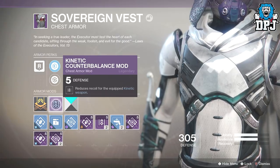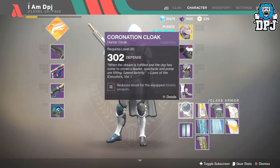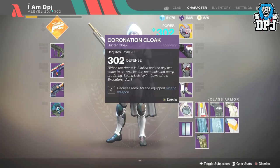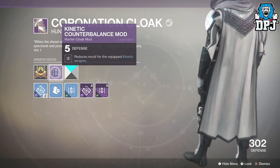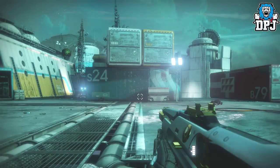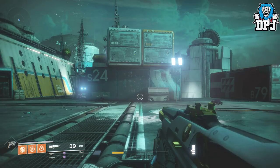So these kinetic counterbalance mods — we know mods can stack up to twice, so if you've got two of them on any of your given armors, that is basically the best you're going to get. I've got one on my chest piece and one on my cloak, as we can see here. It reduces recoil for the equipped kinetic weapon, but does it actually do that?